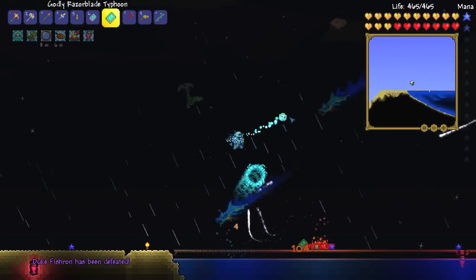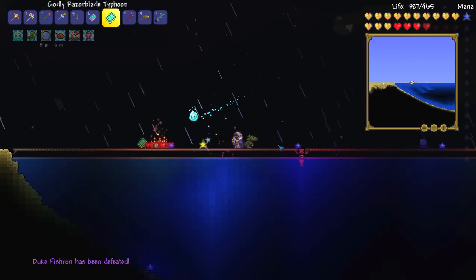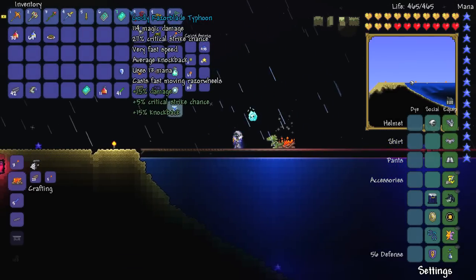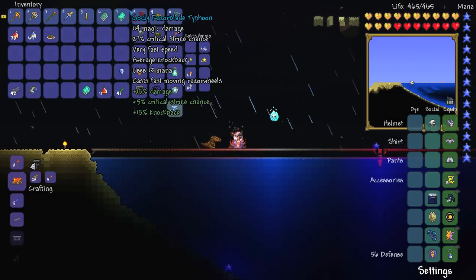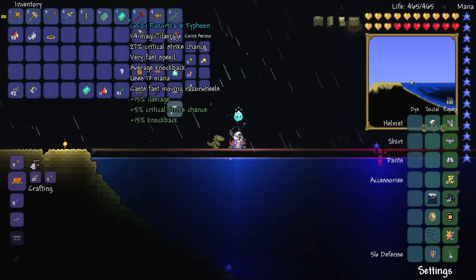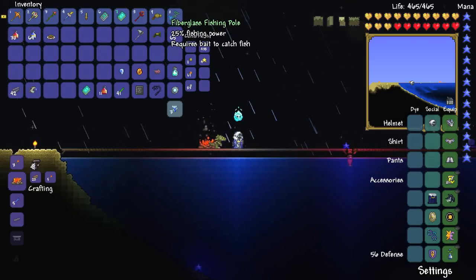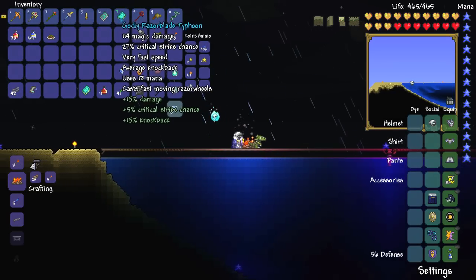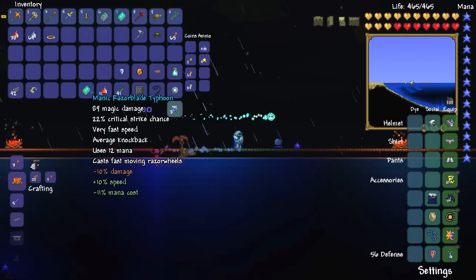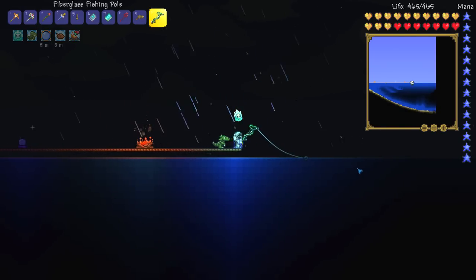There we go! There's the first Duke Fishron down! Oh, there's a bunch of sharks attacking me. There's a star as well. Another Razor Blade Typhoon. Interesting. This Razor Blade Typhoon is absolutely insane against the Duke Fishron boss. It really is. 114 damage, it homes in on the enemy, and apparently can shoot out up to eight projectiles at the same time. But we don't really need another one, we need the bubble gun. So we're going to continue on with this.